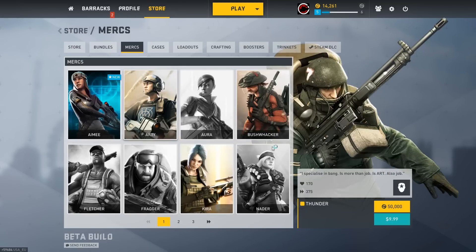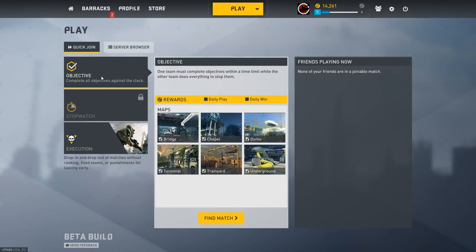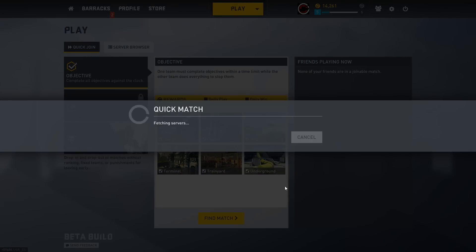Thunder over here is one of the featured mercs and he's going to cost $10 to unlock as well. Now let's get on with the actual gameplay — let's hit the play button and go to quick join. These are the different modes available. This mode unlocks at level 6. Another mode has you complete objectives in a certain amount of time, then you switch teams and whoever completes objectives faster wins. Execution mode has no respawns — it's kind of a last man standing thing where you plant the bomb or kill the other team, kind of like Counter-Strike. The bomb defusal mode is very much like that.